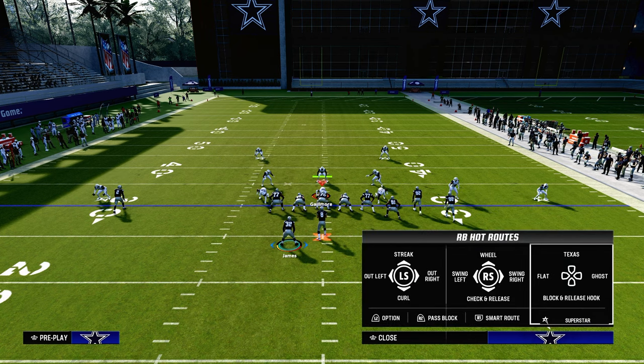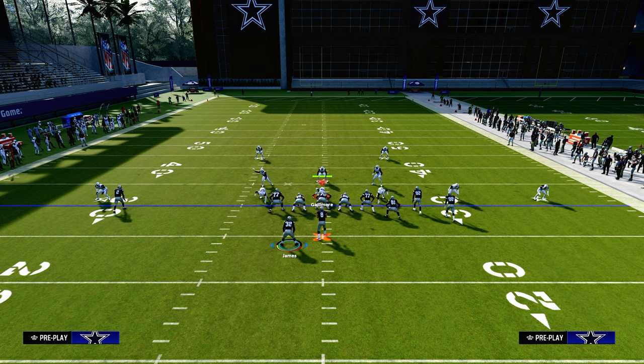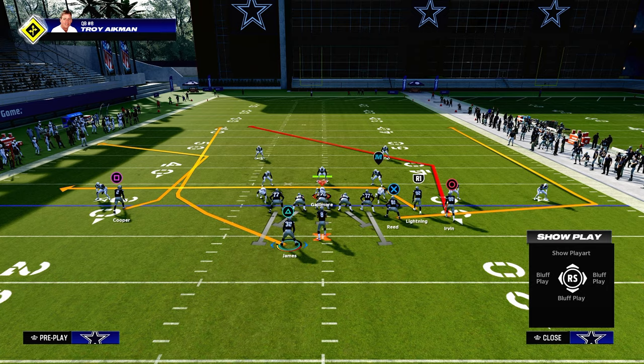The route combination we're going over is we're going to drag the slot receiver and wheel route the running back. This is basically what the route combo is going to look like. What we're going to accomplish here is essentially a three-level sail concept on the left-hand side of the field with a backside post route. Most people, whenever they see that we're going to be running double posts, they're going to go ahead and user the deep post route — and this is where the C route becomes a very, very powerful route in your arsenal.